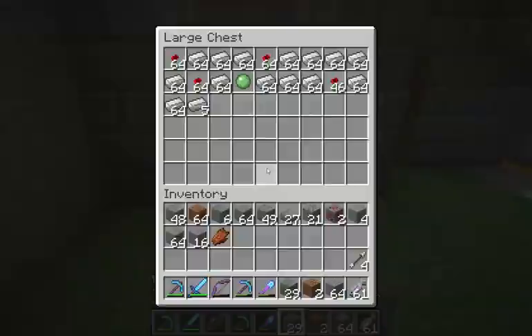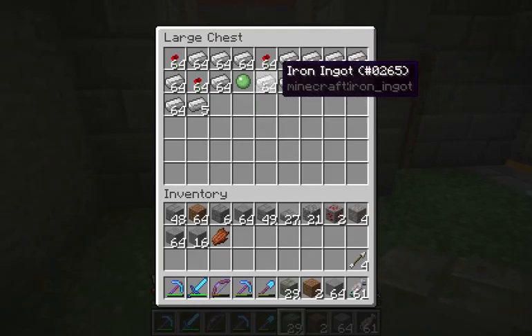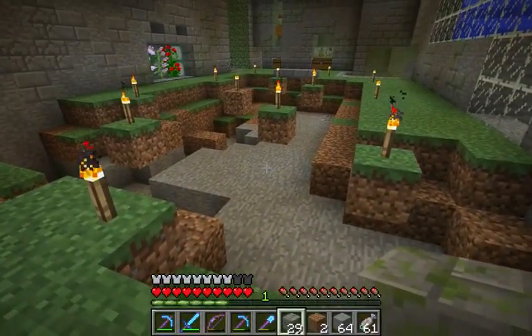This iron is definitely going to go to all the buckets — that's one stack, two stacks, three stacks of buckets, four. Yeah, that's maybe half of the guardian farm — no, that's not even half. That's like three or four rows of that.